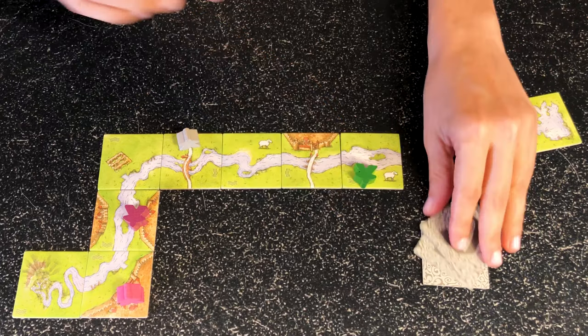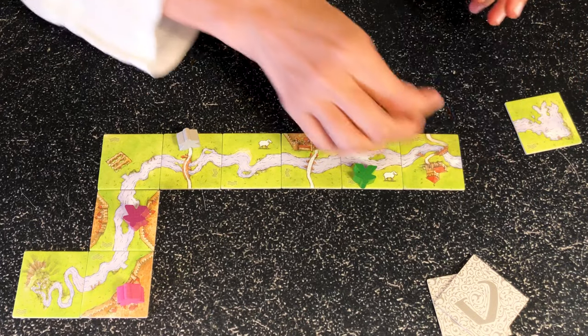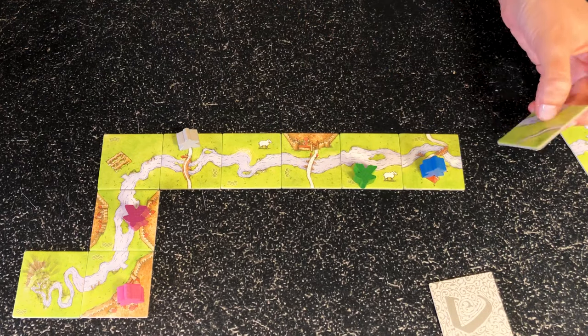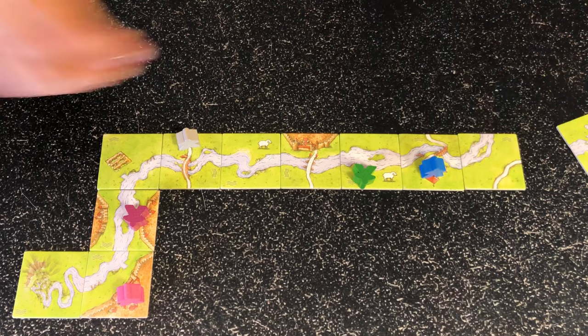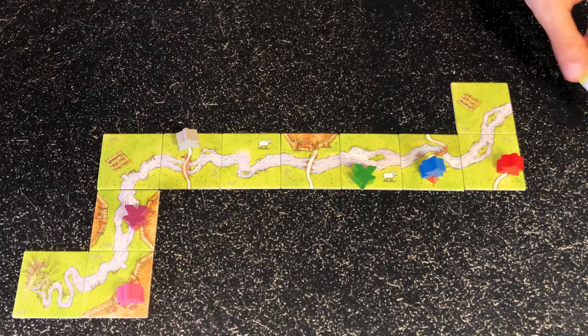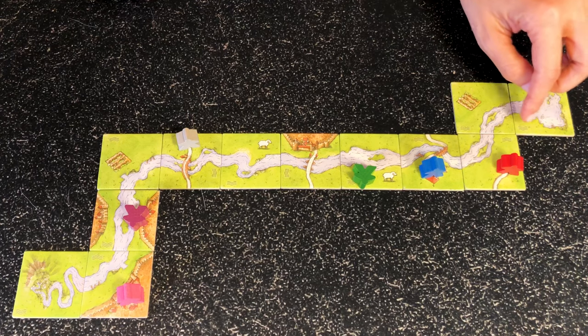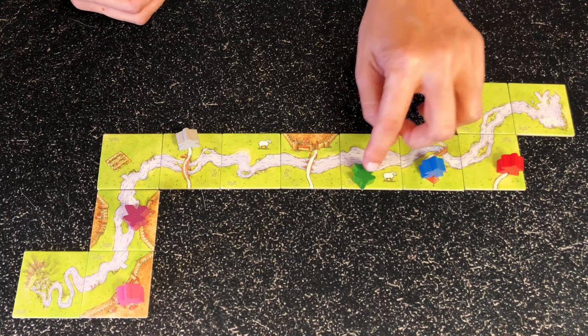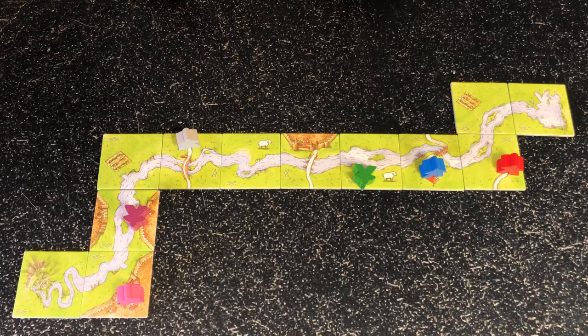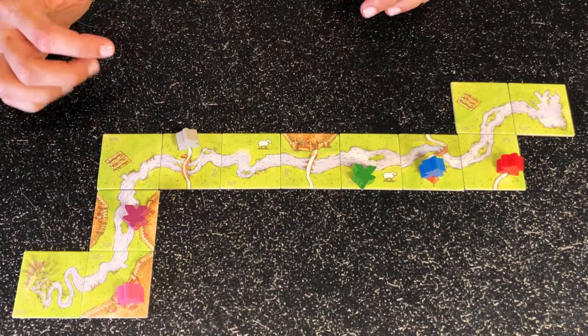This one will take a farm here, this one will become a monk, this one will take the road and become a thief, and this one won't take any. Even if the last player would like to take this farm, it can't because it already belongs to the green. Once you've placed the 10 tiles, you start a normal Carcassonne game with whatever tiles you've decided to use.